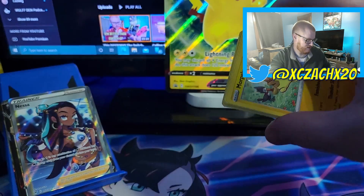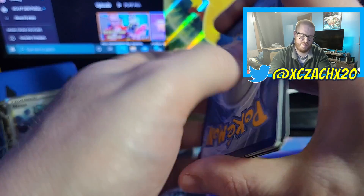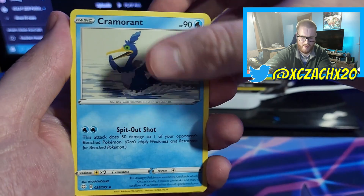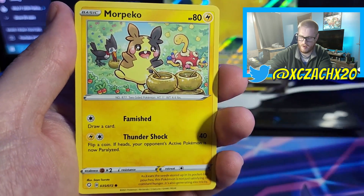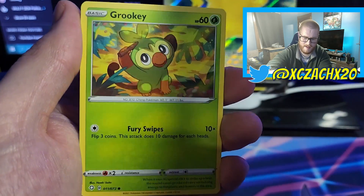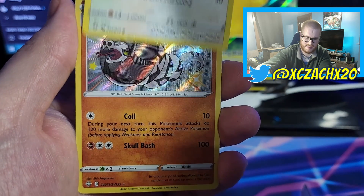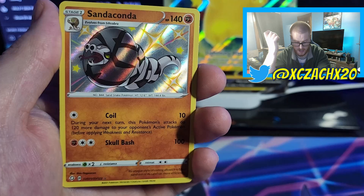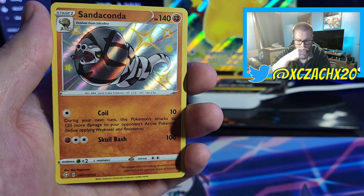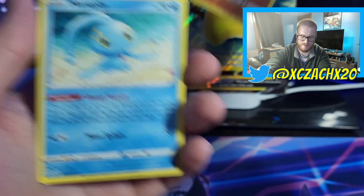There is your code card — at least you're getting something out of it. Four from the back — Water-type Energy, Ball Guy, Cramorant, Rusted Sword, Morpeko, Spinarak, Snom, Grookey, Eevee, Sandaconda Shiny. Okay, we got a Shiny — I don't know if I have this one yet. And Manaphy.